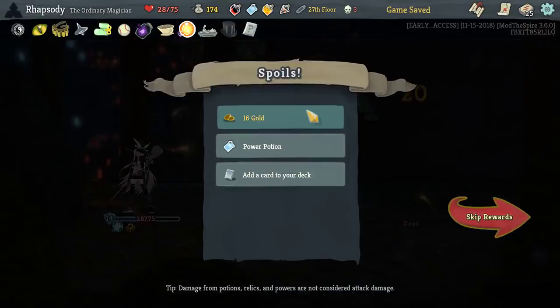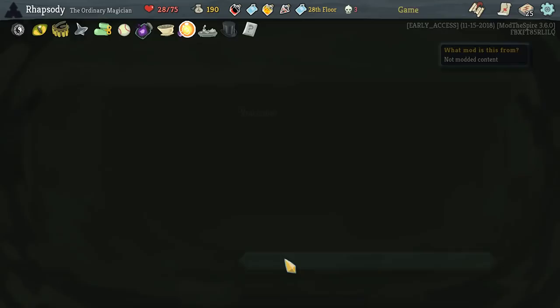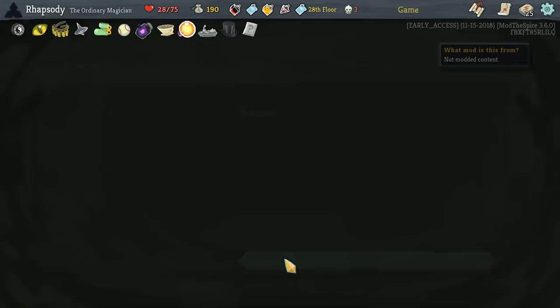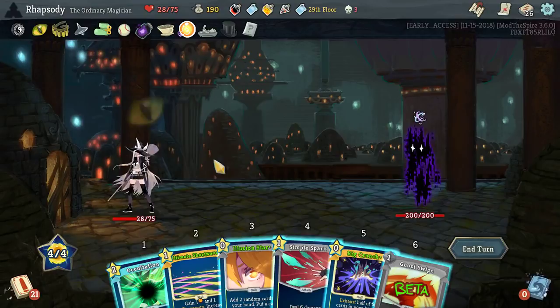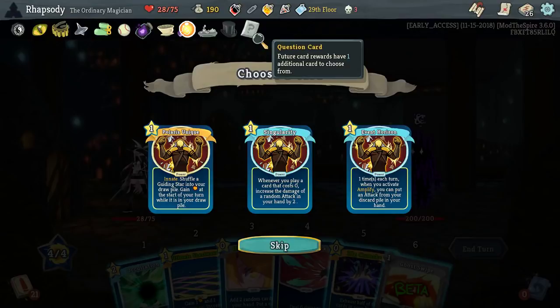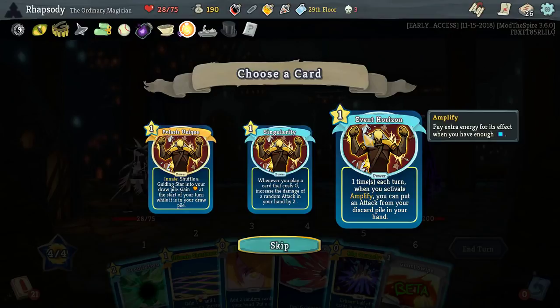Lunastrike Star Barrage — no, no. I'm going to have to start pretty… Decay curse — lame. I'm going to have to start using a lot of these powers just to keep us alive. The guiding star into your draw pile: gain energy at the start of your turn while it's in your draw pile. Singularity is pretty good. Event Horizon: one time each turn when you activate and amplify you can put the attack from the pile into your hand. We'll take a Singularity there.